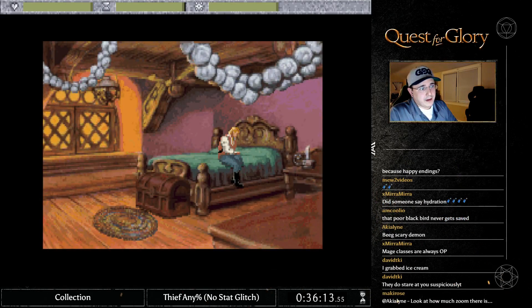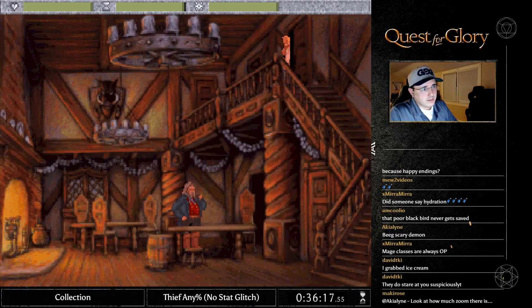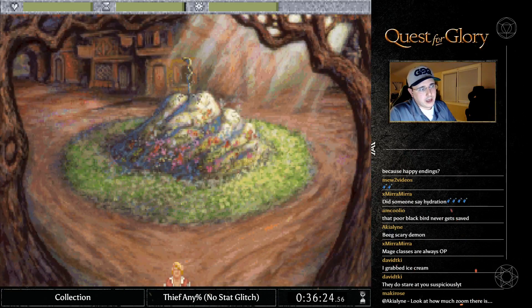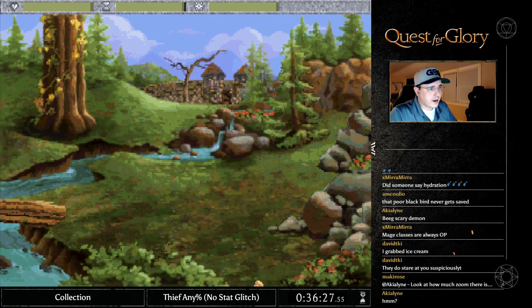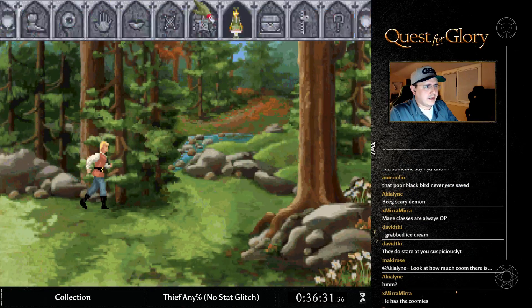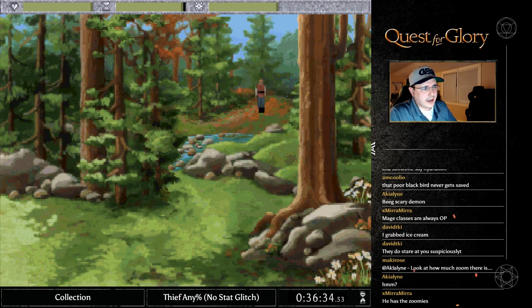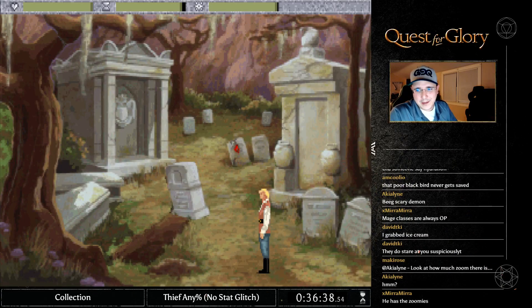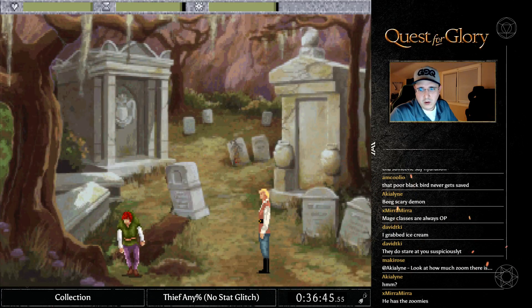Now we are on Day 5 — this is where the real game begins. Part of the reason I do all that resting is to get to Day 5 instantly. Technically you can leave your room and rest there — it might be faster or it could cause some other problems. Either way, it's one of those internal routing debates we have.